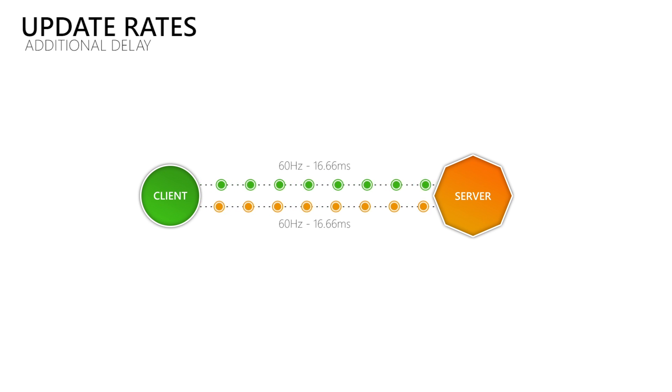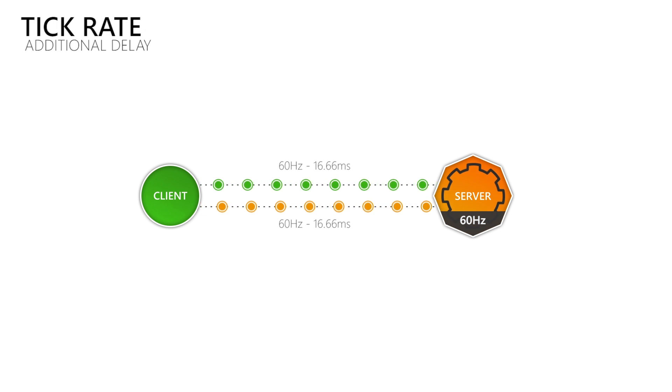But where is that data coming from? This is where the term tick or simulation rate comes into play, which is how many times per second the game processes and produces new data. So when you have a tick or simulation rate of 30, then this will cause more delay than when you use a tick rate of 60, which also allows update rates of 60Hz.